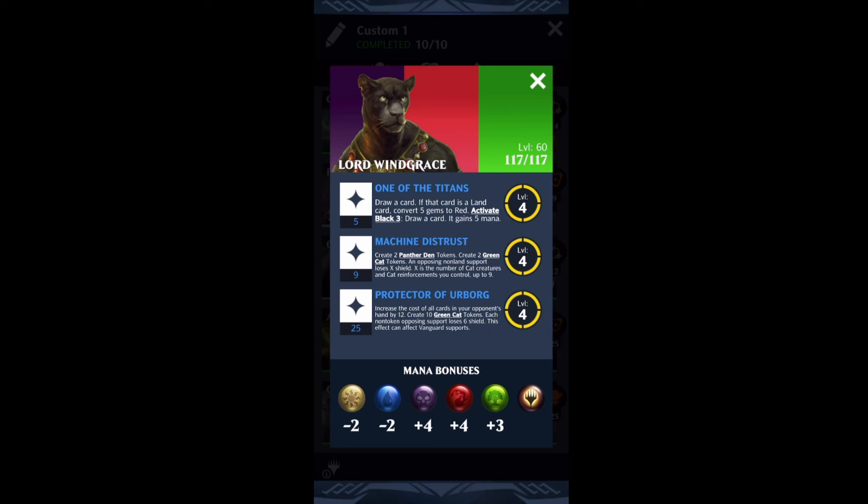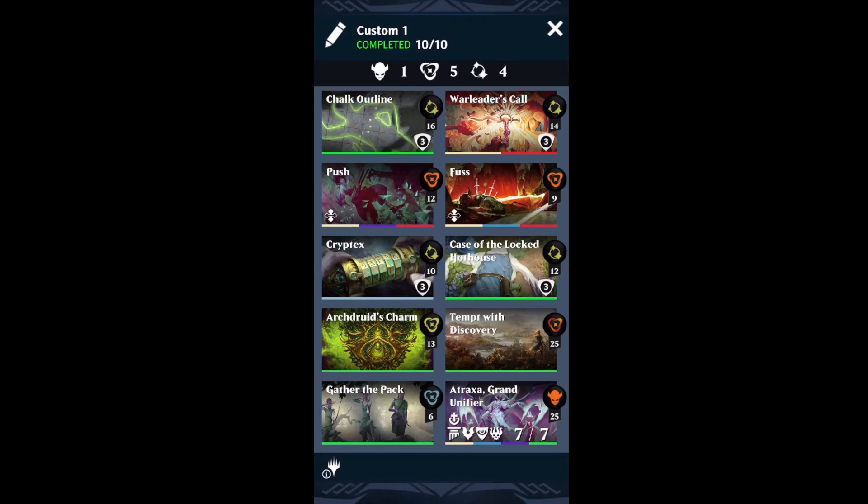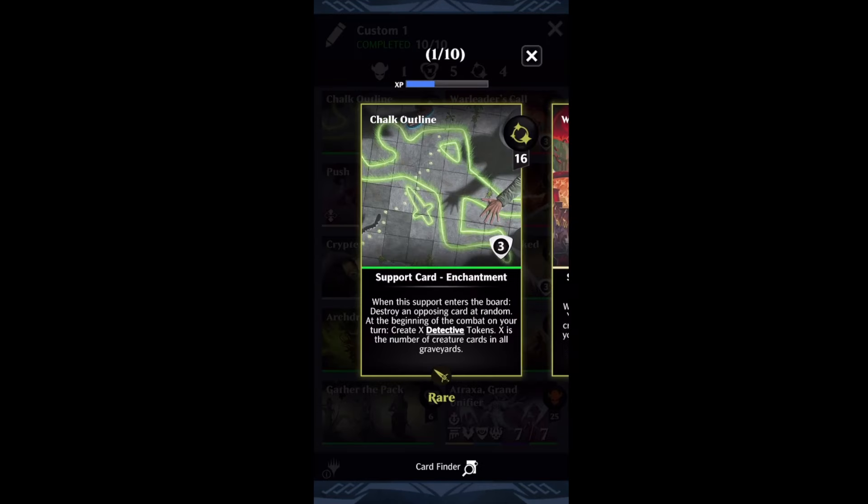The real idea I had for this deck was around a bunch of different cards that I felt would synergize really well with Windgrace's colors and kitty production. It looks kind of like a mishmash of cards, but it's a very specific mishmash. The first one is going to be Chalk Outline — I really wanted to make a deck around this and token generation in general.